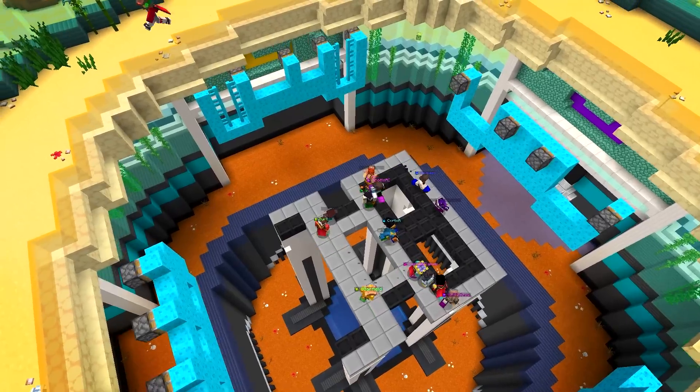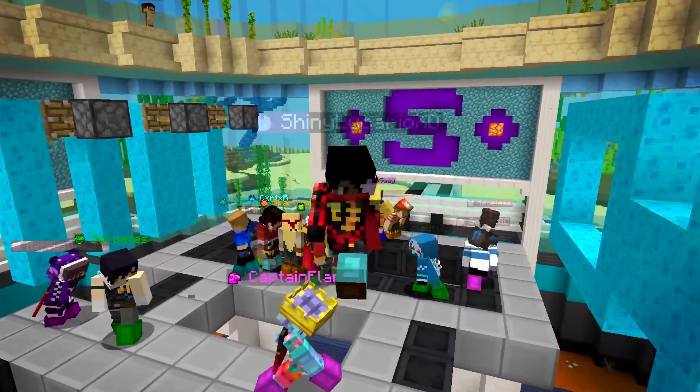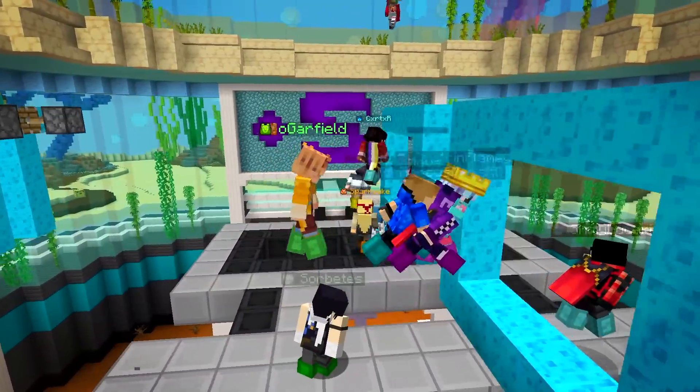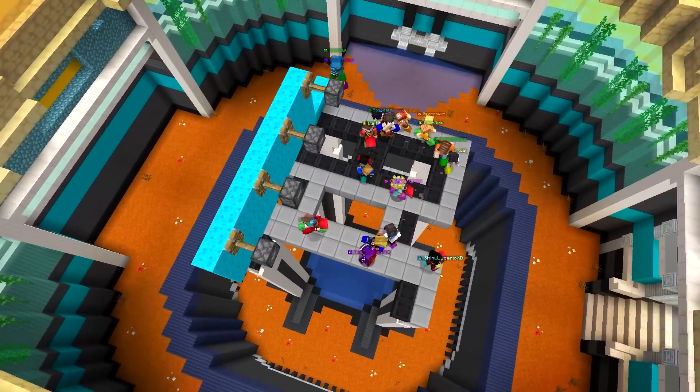Players get to enjoy a swimmingly good time in Fishbowl, a brand new map for Hole in the Wall. This brings a new platform shape and a bunch of new wall shapes too. The fish are going to love it.